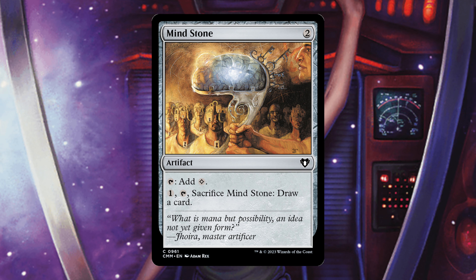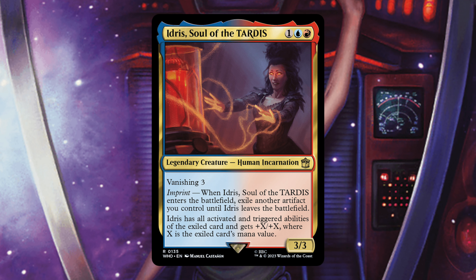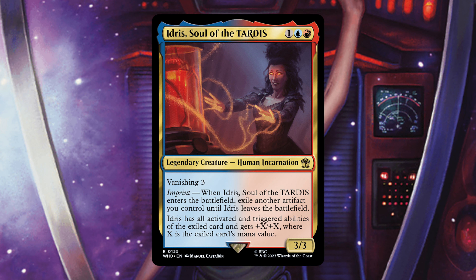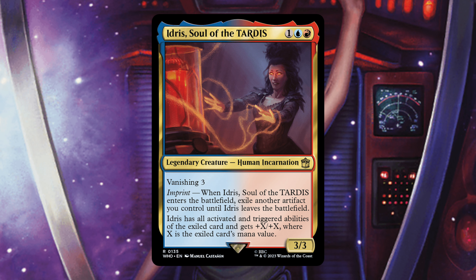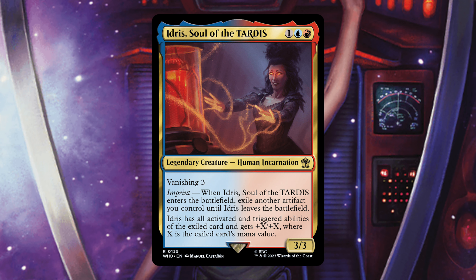Now let's look at some of the other cards. First is Idris, Soul of the Tardis — a legendary Human with Vanishing 3 and Imprint. When it enters the battlefield, exile another artifact you control until it leaves; it has all the activated and triggered abilities of the exiled card and gets +X/+X where X is that card's mana value. I can see building a deck where this is really good, but the biggest artifact in this deck was only 4 mana — Wedding Rings — and I don't really see the point of that card here.